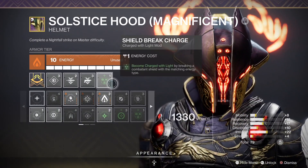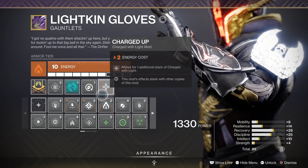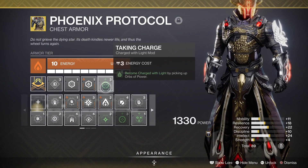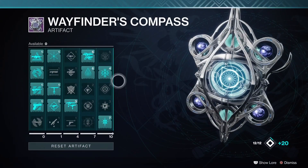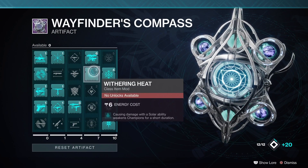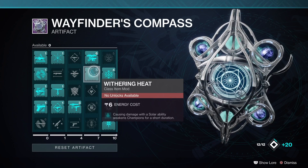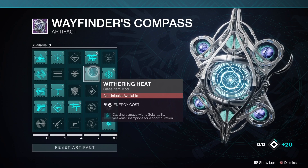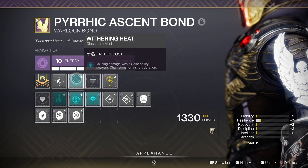With that you'll need shield break charge, tanking charge, and charged up mods to get charged with light for breaking shields, picking up orbs, and you'll be able to hold an extra stack. If one person on the team uses the withering heat mod from the artifact, using a solar ability will weaken the champ. Combined with the others using particle deconstruction with fusion rifles, this will help melt champs fast. You'll want to throw that grenade as soon as champs get stunned, so high discipline for the person running withering heat is needed.